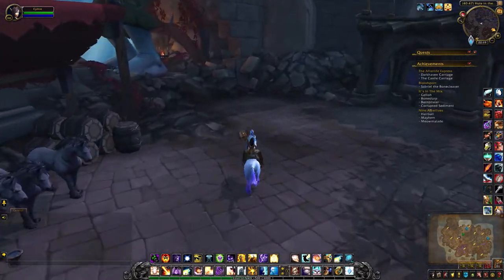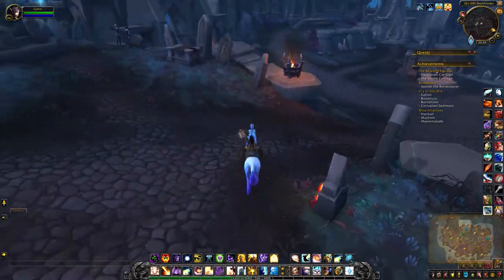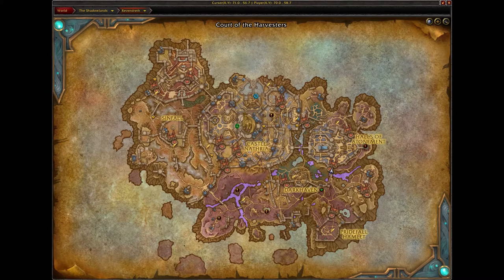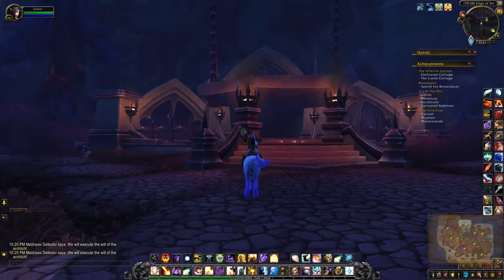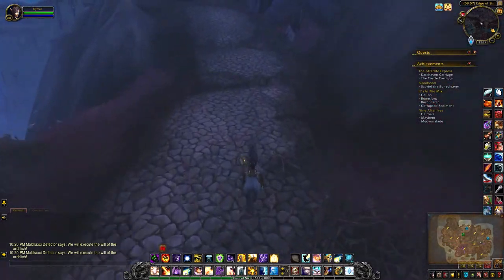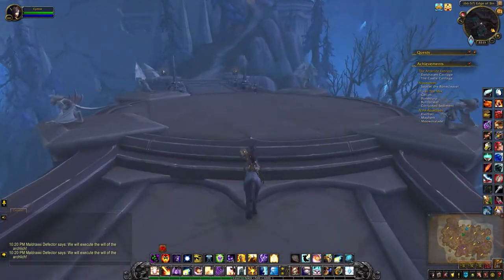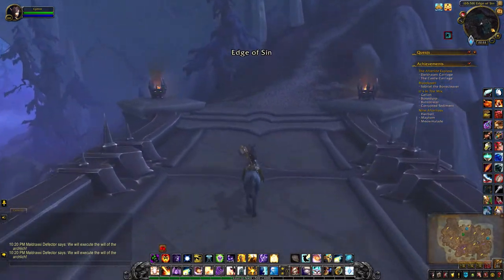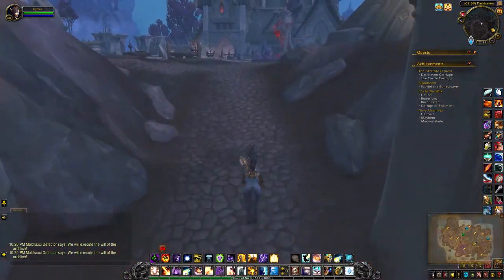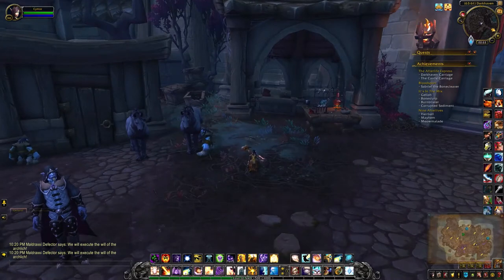The one I already had credit for was Darkhaven. Head towards the Halls of Atonement — here we go at the Edge of Sin, which is right at the bottom of the lift. And here's the Sin Runner.